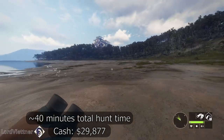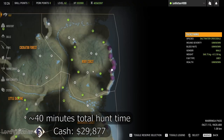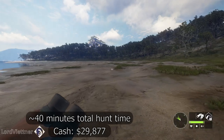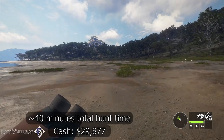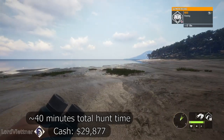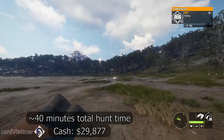All in all, we did just under $30,000 in hunt cash from all the animals we shot. The total hunt time took about 40 minutes, but if you got efficient at this you could definitely do it in half an hour or less — especially if you weren't talking the whole time like I was. So we're looking at about $750 cash per minute while doing this, which is overall pretty efficient. It's super simple — these animals are easy to spot, it's a nice clean run up the eastern seaboard of Emerald Coast.